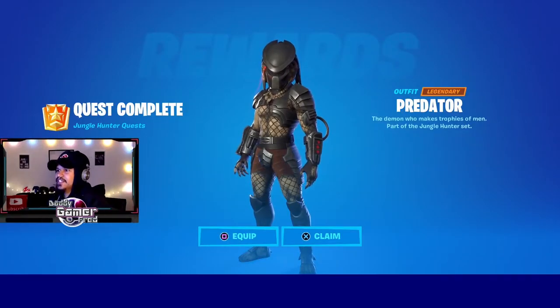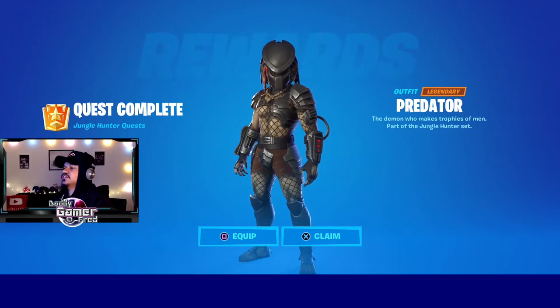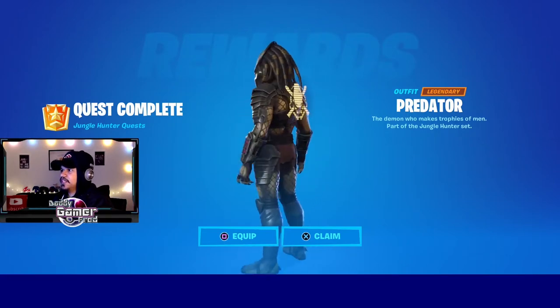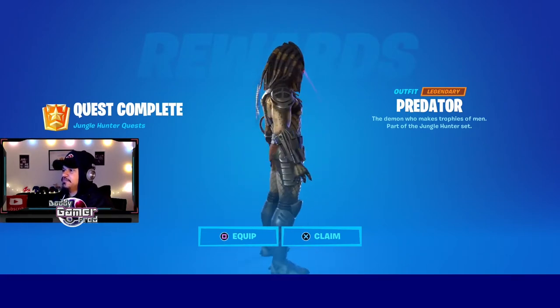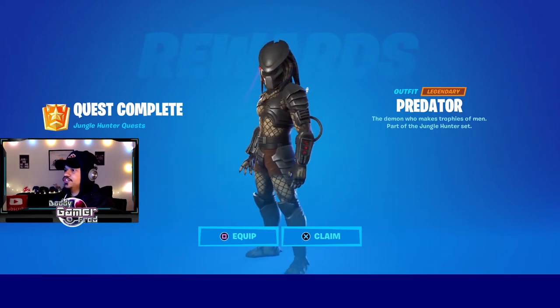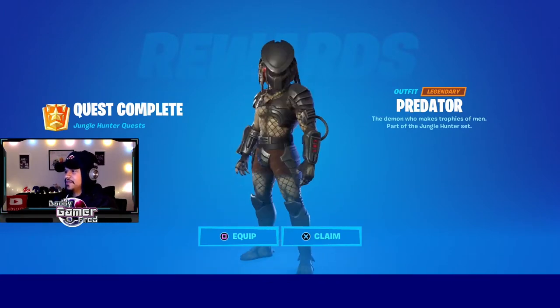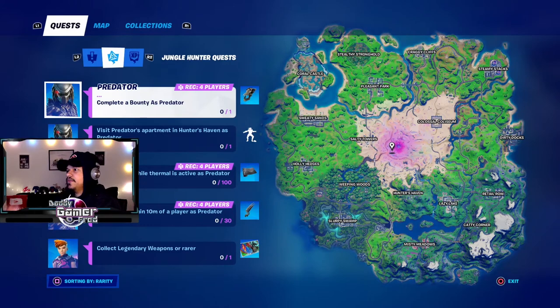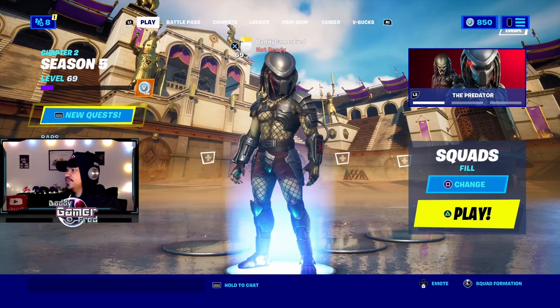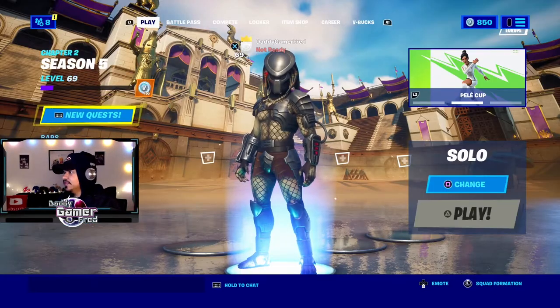Here he is — the Predator, the demon who makes trophies of men, part of the Jungle Hunter set. I'm definitely going to equip him so we can get these challenges done and get his back bling. I wonder if he has selectable styles — that's pretty cool. He looks a little short, which is weird. Now that we've got the Predator, let's focus on completing the landing-at-his-apartment challenge. I'm going to change the game mode to solos and do that.